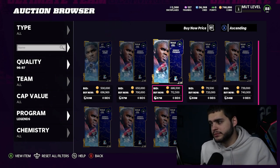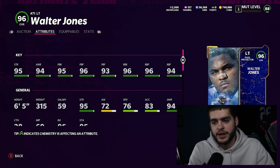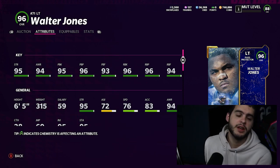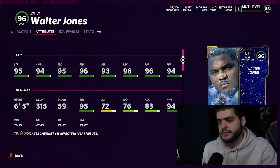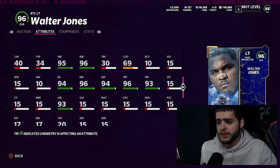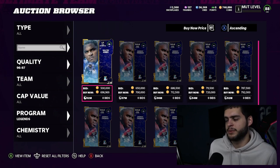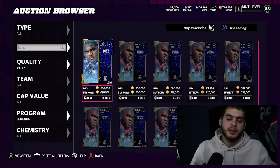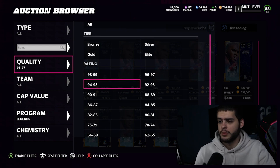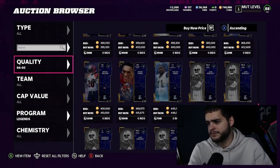Walter Jones is a left tackle hoping to be a straight solid starter. 95 strength, 94 awareness, 95 pass block, 96 pass block power, 93 pass block finesse, 96 run block, 96 run block power, 94 run block finesse. This is what you call a 96 overall — not one of those 96s with all low-90 stats. He is literally all above 93, all below 96. 76 speed, 83 acceleration, 315 pounds, six-foot-five. 93 lead blocking — it's a great card. I don't really condone spending 700k on a lineman, and same with Derrick Thomas — let the prices come down unless you're competing hard in a league right now.